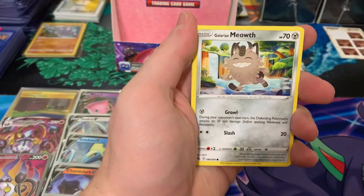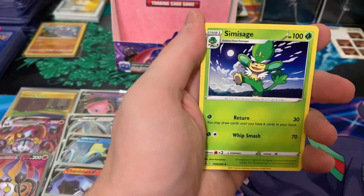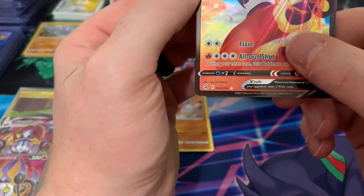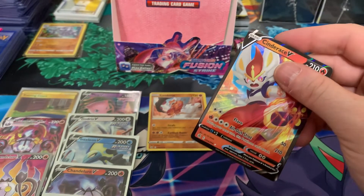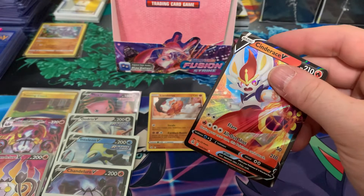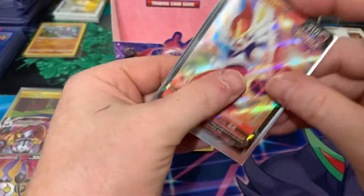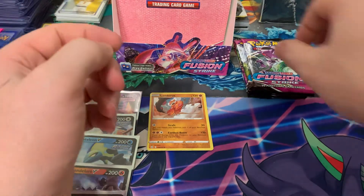Alright, we got Qwilfish, Tynamo, Meteos, Glalie, Pamper, Energy, Crossceivert, Simisage, this guy, Sneasel, Saru. We got another V — this is a Cinderace V. Pulling lots of V cards here. Looking for a sleeve that's not glossy. I threw out all my non-glossy sleeves a while ago, right before Shining Fates actually. And everything's gone glossy since Shining Fates. I don't like the new sleeves, so I'm trying to find the old ones again.